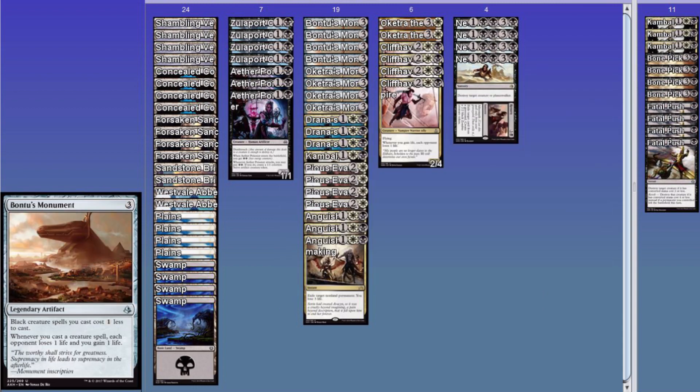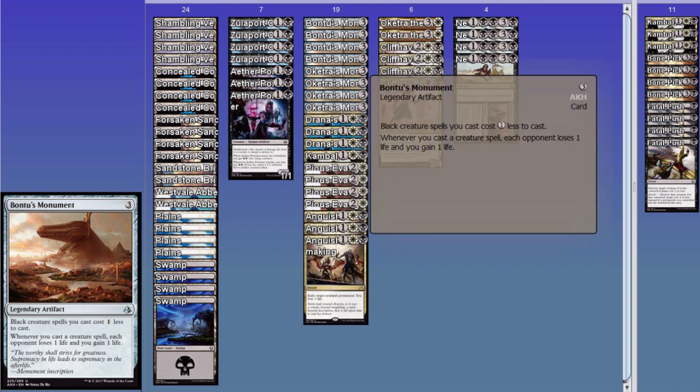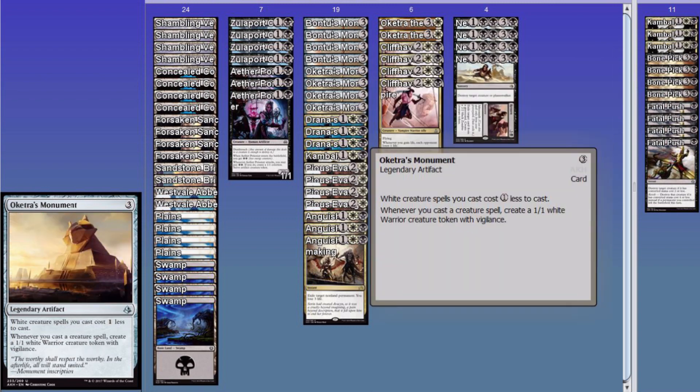Next up we got Bontu's Monument and Oketra's Monument. Bontu's makes black creatures cost one generic less — they cannot have their cost reduced into the colored mana. Then, this is crazy: whenever you cast a creature spell, each opponent loses one life and you gain one life. Then Oketra's Monument makes white creatures cost one less. I would put Oketra's Monument in a deck that's not even white, because they probably should have put the word 'white' in the second ability on every single one of these. Cost reduction — who cares? Decks will play right through it.